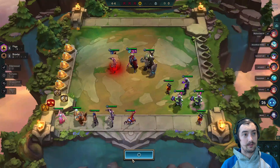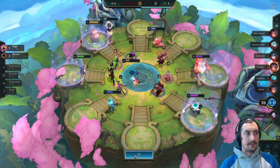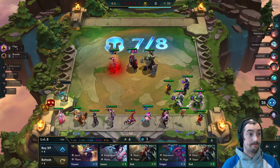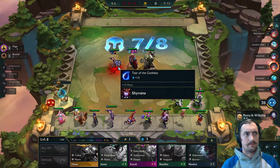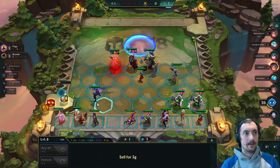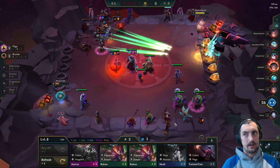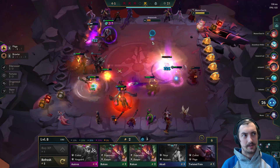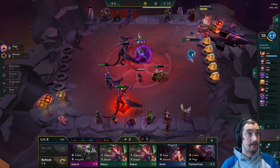We grab a Tear off carousel — the idea being we could slam a Shojin, or if we get another spatula, we could have another mage spat. We go up to a fast eight. I want to survive because we're getting pretty low on health, but also want a better chance of finding Aurelian Sol. I pick up Kale here — not because I'm transitioning, but to draw four-cost carries out of the champion pool to slightly increase my chance of grabbing an Aurelian Sol.